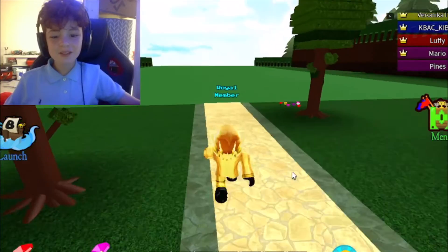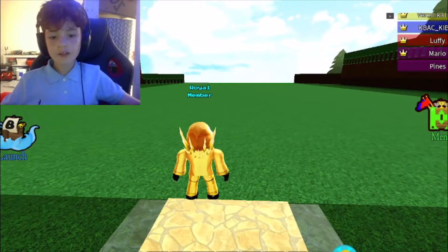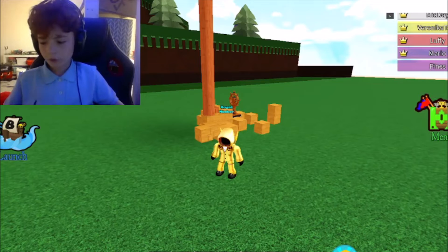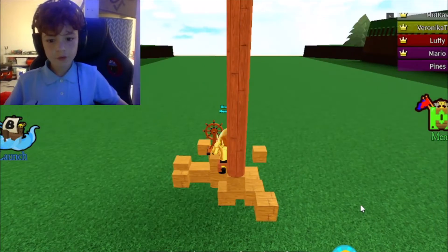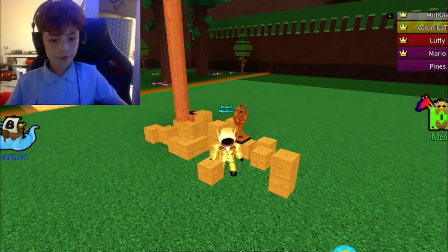Hi guys, Jason here from The Ultimate Treehouse. I'm going to be showing you that one time where you want to get to your friend because they're not letting you join your team in Build-A-Boat — that one time where they have isolation on, where you either get there or you die trying. Well, I have a solution for it.